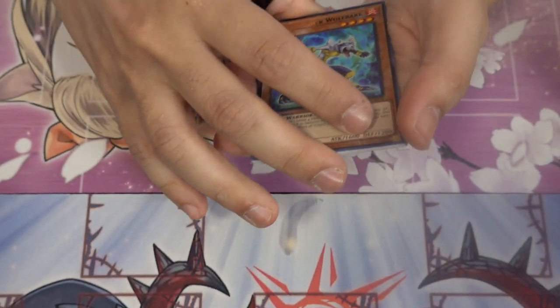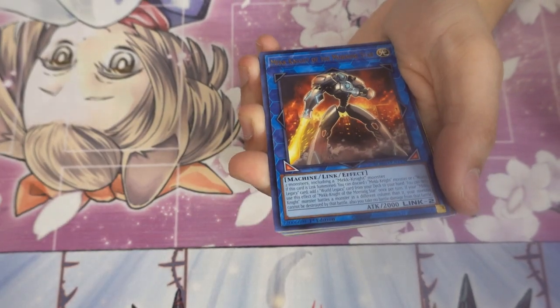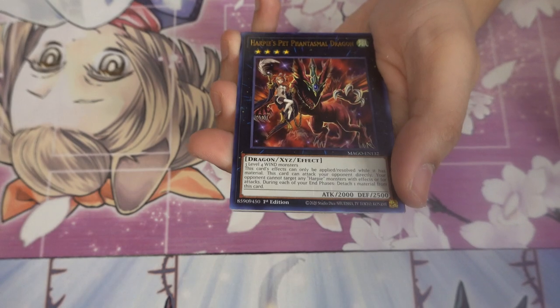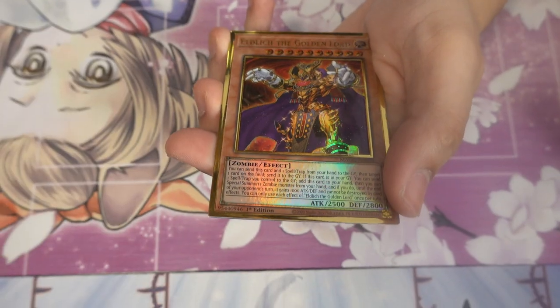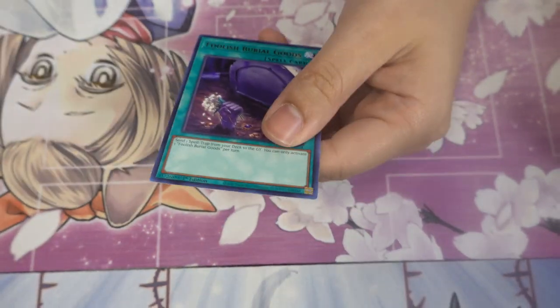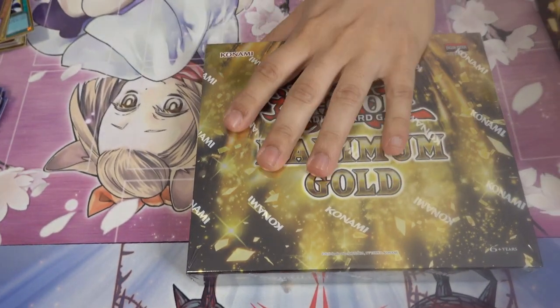Final pack of box four — one more box to go after this. Then we can pretty much determine which one's the better value. So far I still think Gold is the better value. Mech Knights, Forbidden Chalice, Harpie's Pet, Elblich the Golden Lord — pretty good — and Foolish Burial Goods.